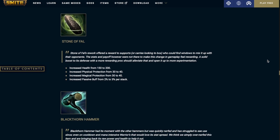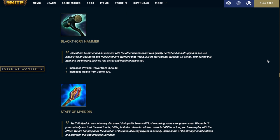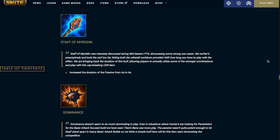Stone of Fall increases the health from 150 to 200, increases physical protections from 30 to 40, magical protections from 30 to 40, and the passive buff from 2% to 3% per stack. Blackthorn Hammer increases the physical power from 30 to 40 and the health from 350 to 400. Staff of Myrdan increases the duration of the passive from 4 seconds to 6 seconds.